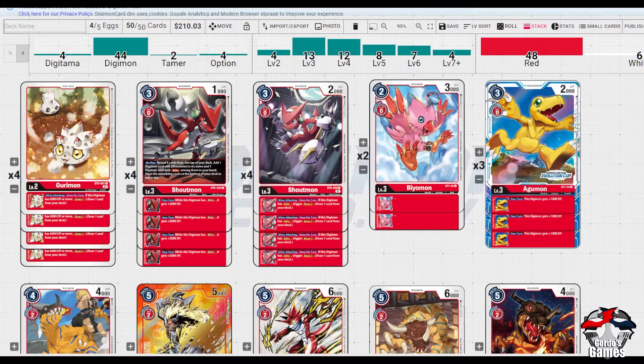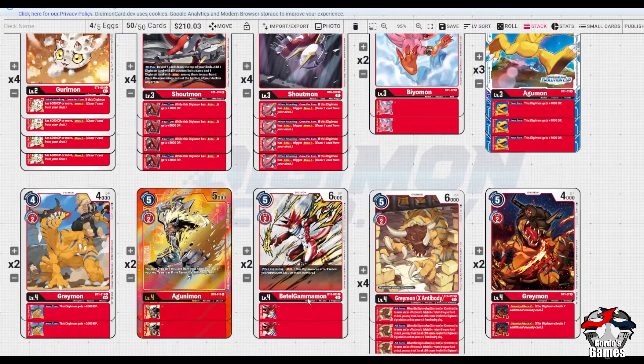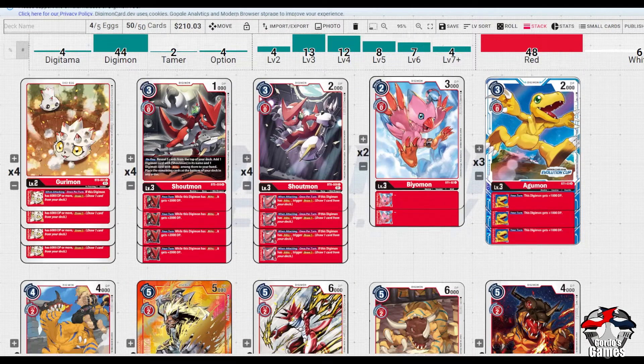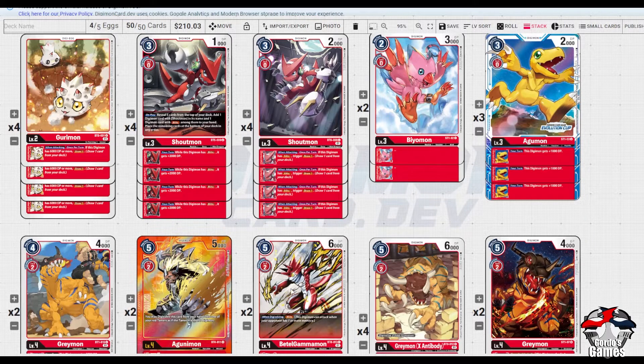Starting off, we've got four Greymon. We get some buffs with the Shoutmon - Agamon and things like that, a 2k buff. Greymon with just 1k isn't quite valid enough, but if I use this in conjunction with things like Beta or Gamma, which is 6k, going into Shoutmon gives you 8k swinging for one check and you get to draw a card. Or going this route, you're swinging 6k and drawing two cards, cycling very quickly.